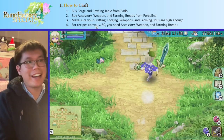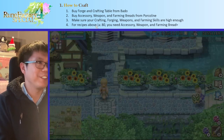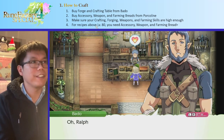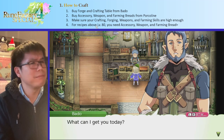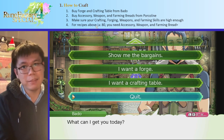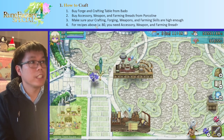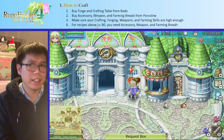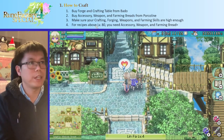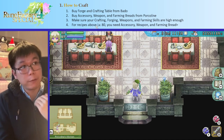Step one: crafting. If you haven't started crafting already, you should probably get a bit further through the game. First, you need to get a forge or a crafting table from Bado — however it's pronounced. You just ask him for a forge or a crafting table and he'll make one for you if you have the right materials. You can also get one from Eliza, I think at some point during her quest for Lime, but if not, just get one from Bado.